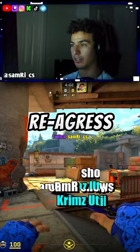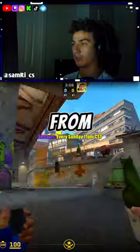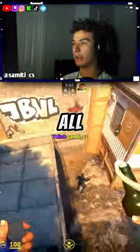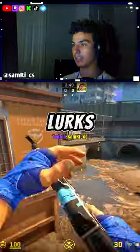I had a video before showing all the ways to regress water on Overpass — there's utility you can throw from here: barrel, pit, bunker, graffiti, heaven — all ways to molly out this position and also hit any lurks sitting here.